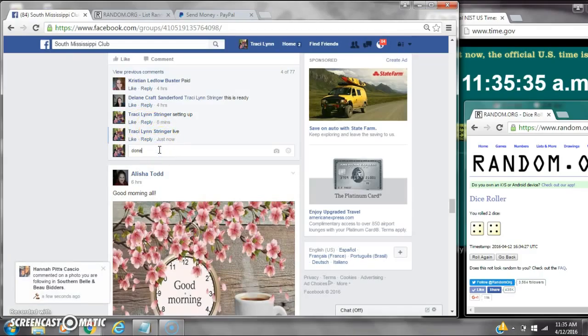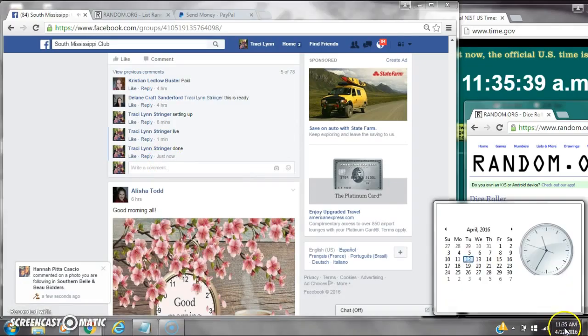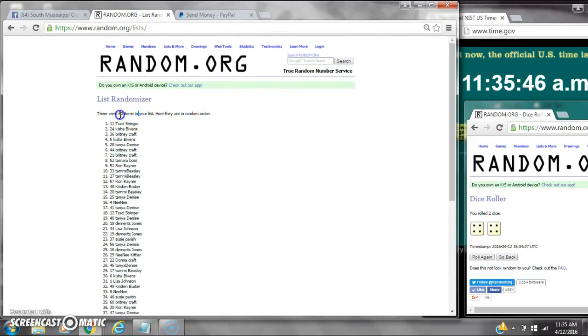We are done at $11.35. It's $11.35. Dice: two 4s, call for an 8. We randomized 8 times with 60 items on the list. Spot number 11, 7, 6, 5, 10.